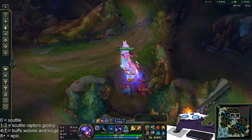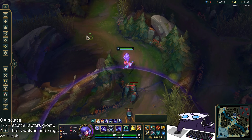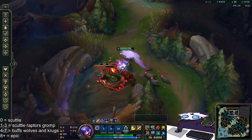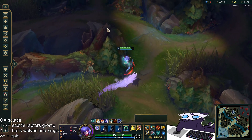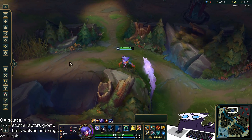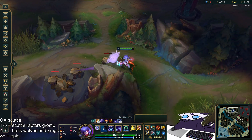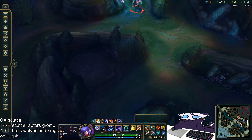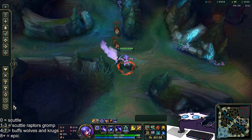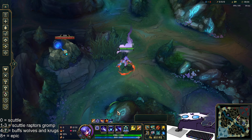I want to actually get to the fourth mark to show where the next marks can spawn. The next marks can only spawn on any of the enemy buffs, the enemy krugs, or wolves. Just to show you this works on all tier sets — until you have at least eight marks this is where they'll be spawning. If I kill the big krug, kill the red buff, and then kill this wolf, the next mark will have to spawn on his blue buff right here. Fast forward and the mark will spawn on the blue any second now.